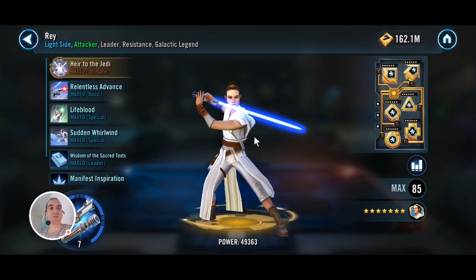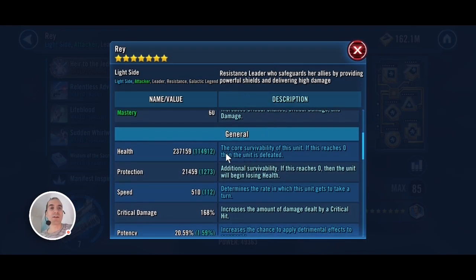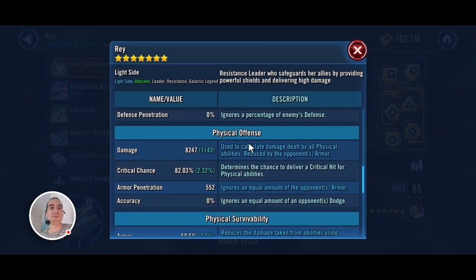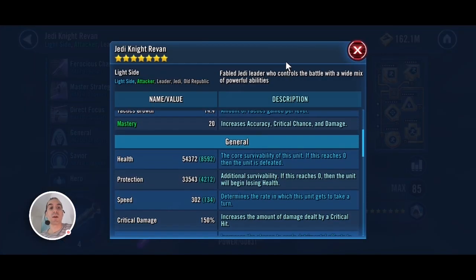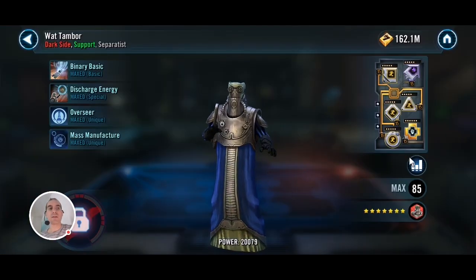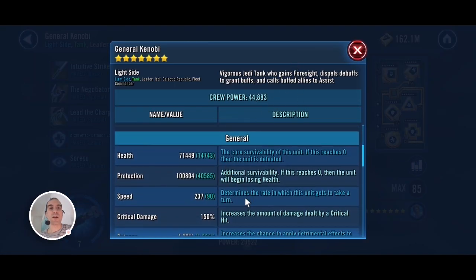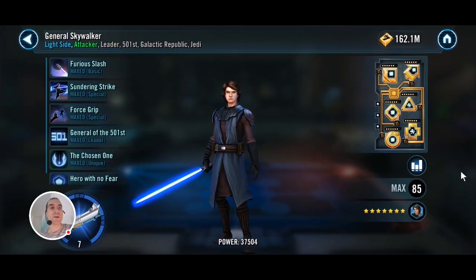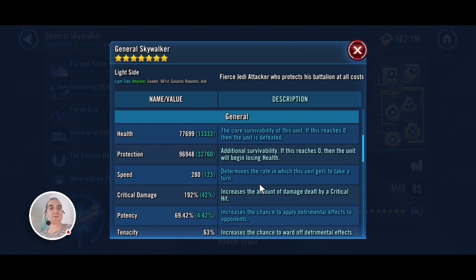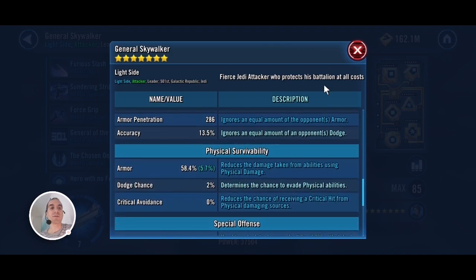Let me do one more battle to see if we get different RNG this time. We've got Relic 7 Rey again, fully maxed — all the ultimate and Zetas. This one is slightly beefier with more health. Jedi Knight Revan at Relic 4 and 302 speed. Gear 12 Watt at 285. Relic 7 Kenobi modded for health and protection. And finally Relic 7 General Skywalker modded for offense at 280 speed with some nice protection.